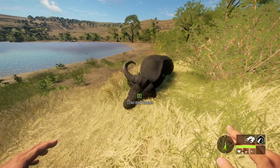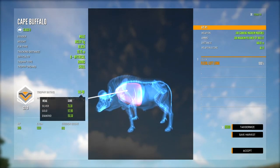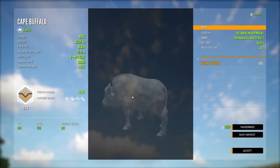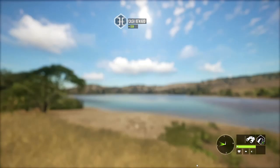Look at the horns on that guy — hate to get run over by him. Let's see what he scores: 141.9 — 151 is diamond, so just a big old gold buffalo. Nothing wrong with that.